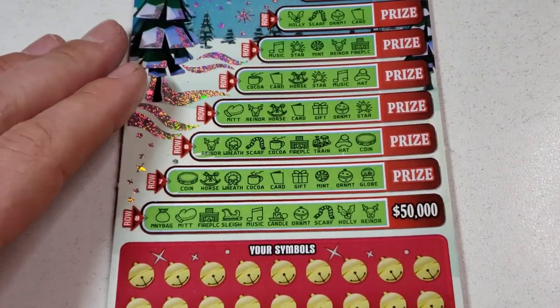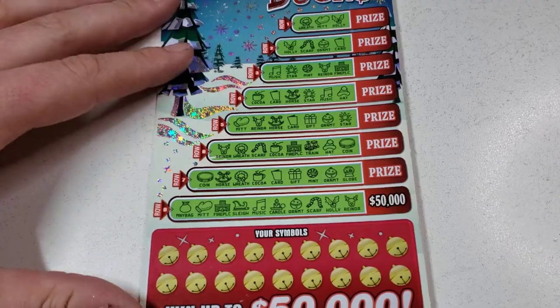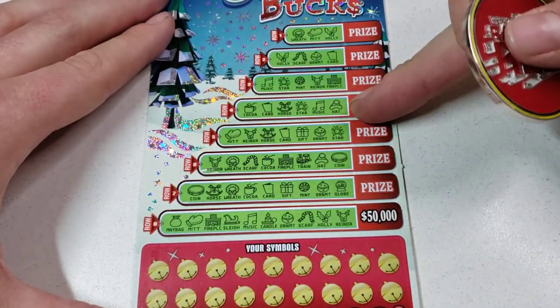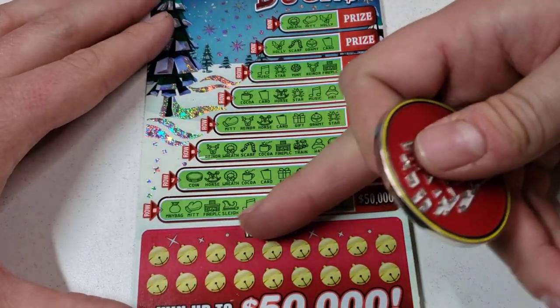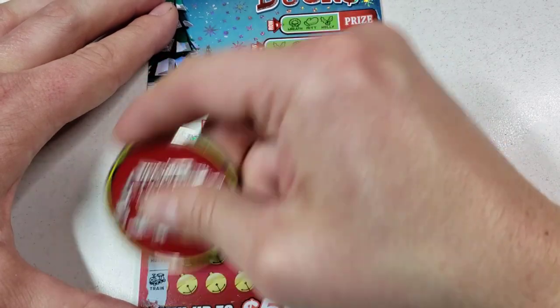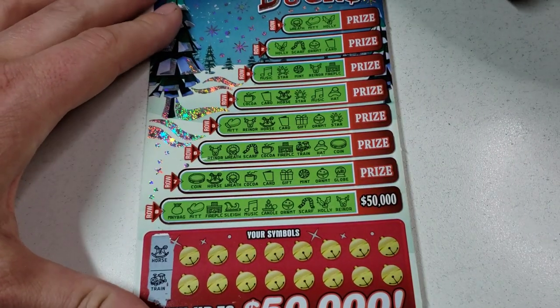All right, back to the Sleigh Bell Bucks. You just match your symbols up here in the row — you complete a row, you win the prize down here. Get that whole row and you win 50 grand. It's great, it's a great time. All right — horse and a train.